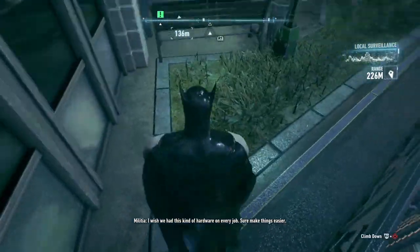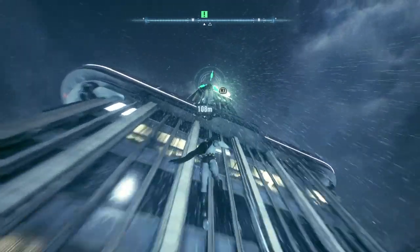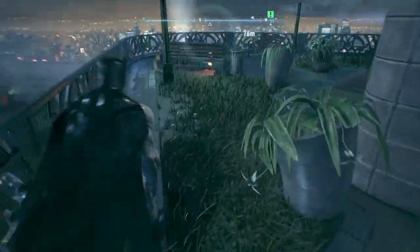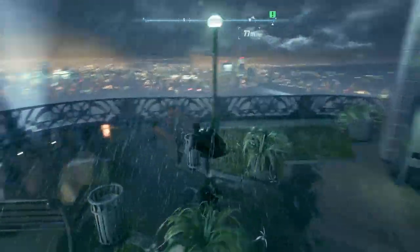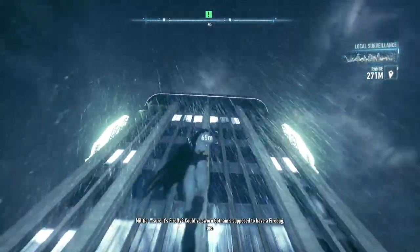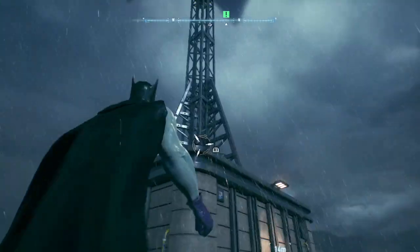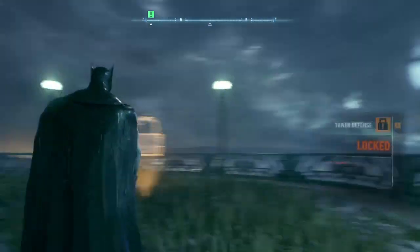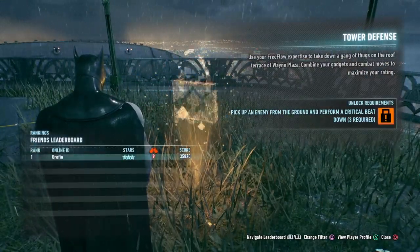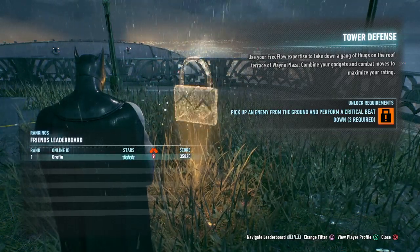Look at this — this is a really nice building. This is what you get for your billions. Every single one of these balconies has benches and plants and grass. Okay, we're here — this is like being on top of the Empire State Building. What does this say? Tower Defense — use your free flow expertise to take down a gang of thugs on the roof terrace of Wayne Plaza.